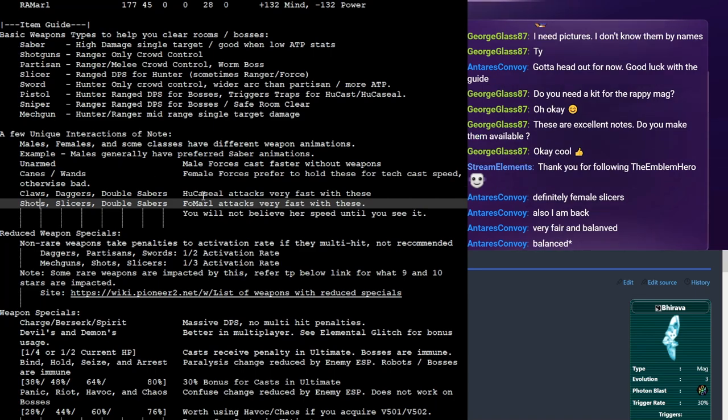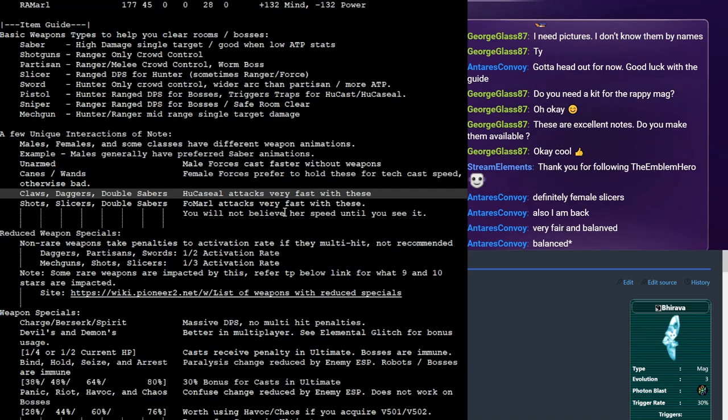One other character known for their animations is the HUcaseal. Her claws, daggers, and double sabers all have unique animations, even separate from the female animations — she attacks incredibly, incredibly fast with them. Daggers are almost her meta weapon because they are that powerful. So that's something to consider for late game — if you're deciding between certain weapon types, she is really, really good with these in comparison to other weapons.